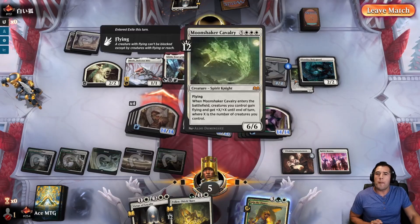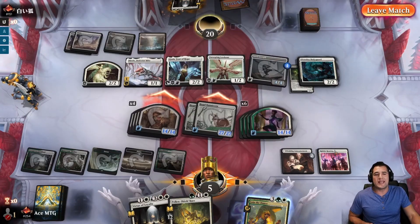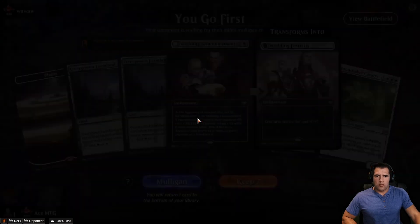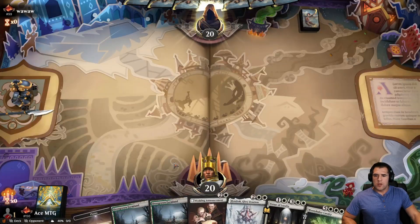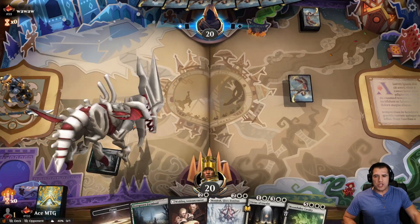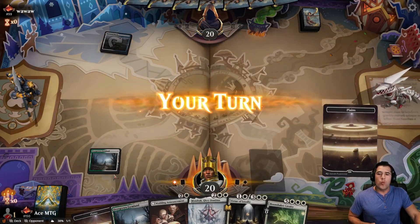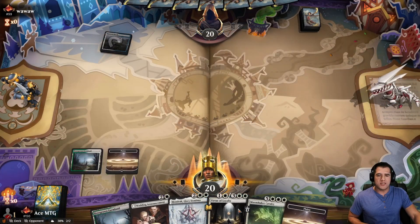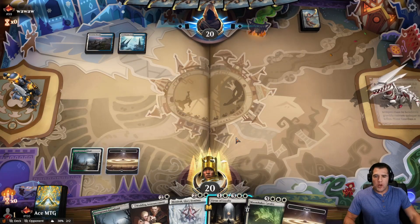I only have three copies of my Cavalry and I'm wondering — should I have a fourth? Because we really need to hit this off of it. So we are two for two for hitting our big combo. The only concern I have right now is that if we hadn't hit that combo in both those games, we would have lost. So how is this deck's actual power in a matchup where we don't hit it?